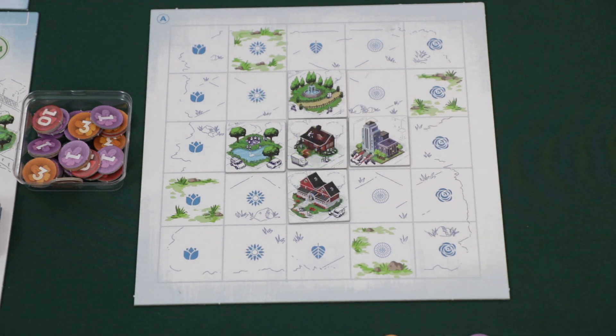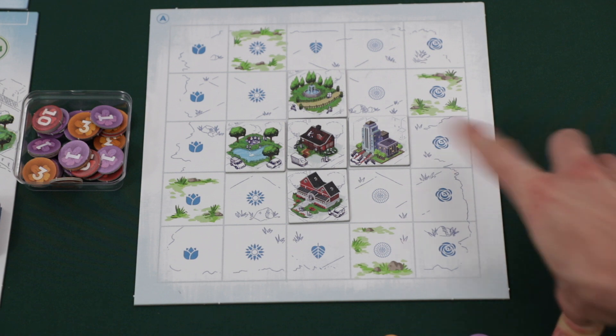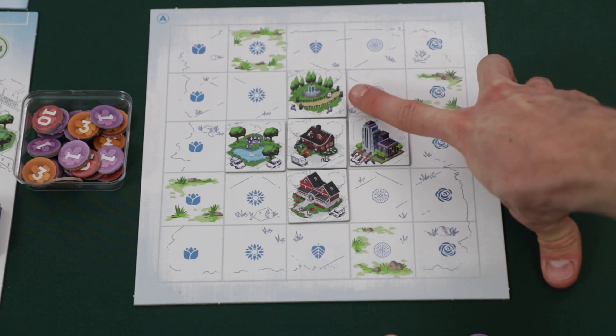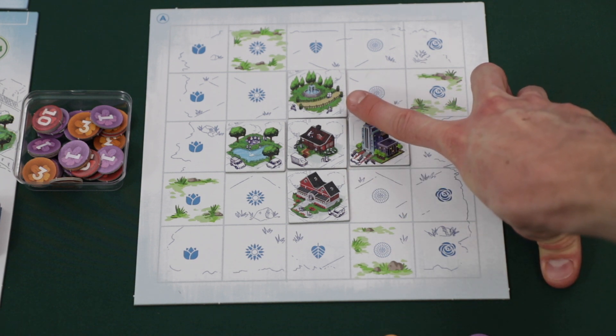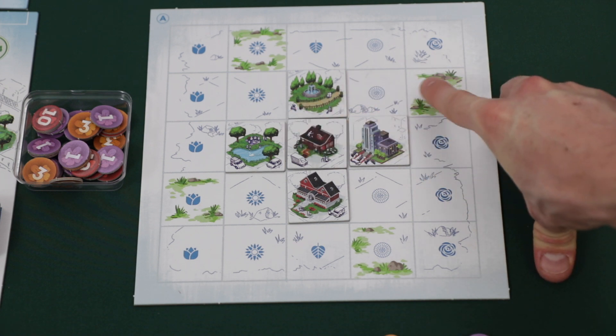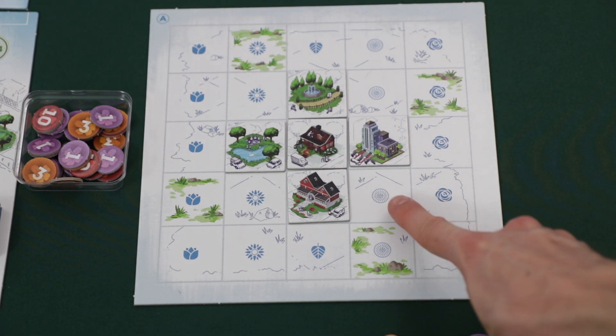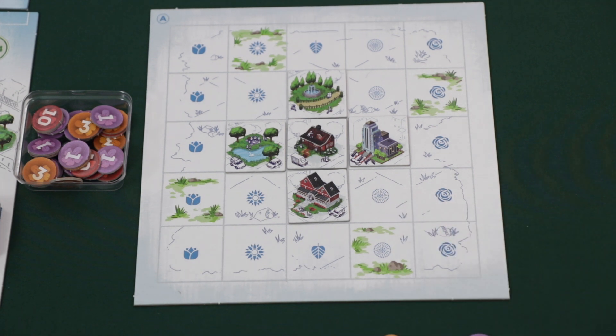Home tiles will score one point plus one additional point for each unique neighbor. So in this example, this player would score one point for the connected tile and then three points for the unique neighbors around this tile. It's important to note that since there are two park tiles, the second park tile wouldn't score an additional point — it isn't unique. Diagonally connected tiles don't count in this scoring.